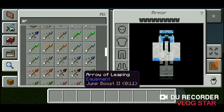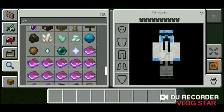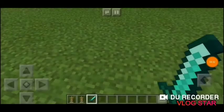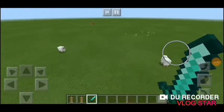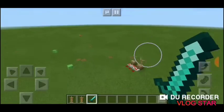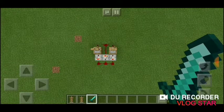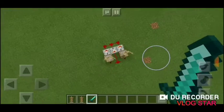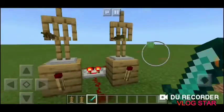All you're going to do is just that. That's how you make dancing armor stands. So you get a compactor, redstone, armor stands, any type of block besides glass or anything, and a redstone torch.